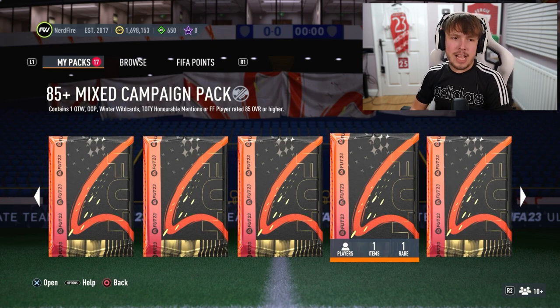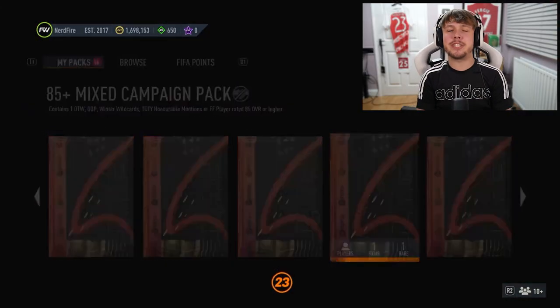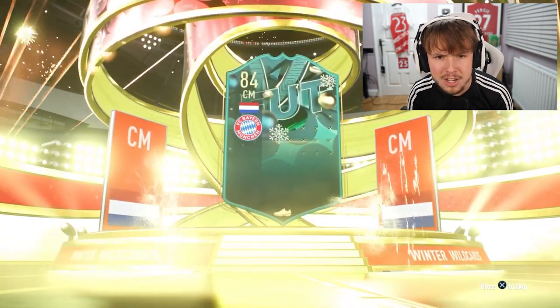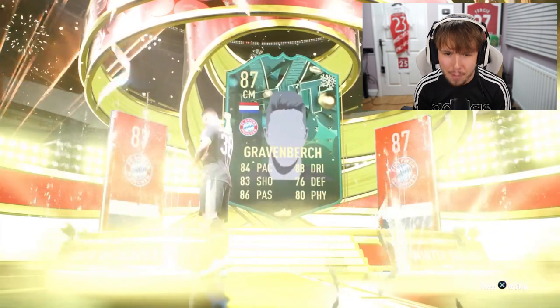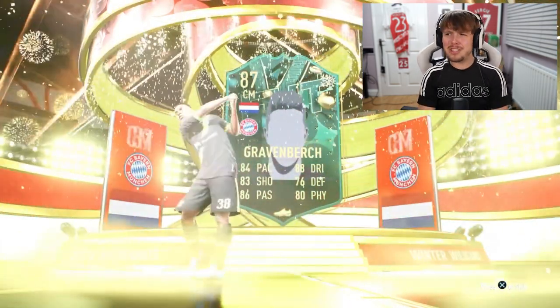Pack number two on my account. Here we go - Dutch centre mid. Gravenberch! I think he's worth a few coins as well. That's a very good card, box-to-box wise. We have started off very nicely here.